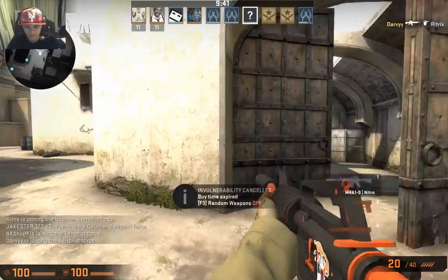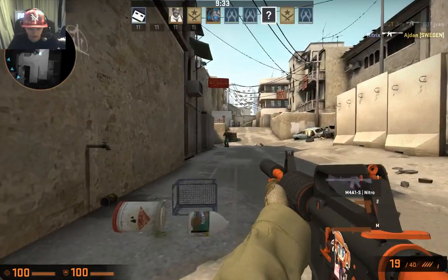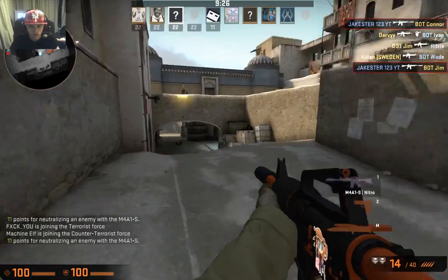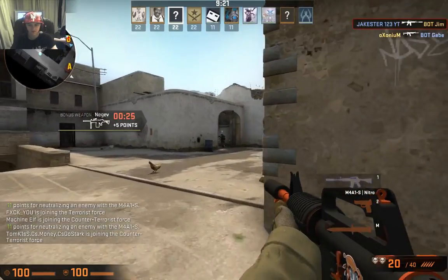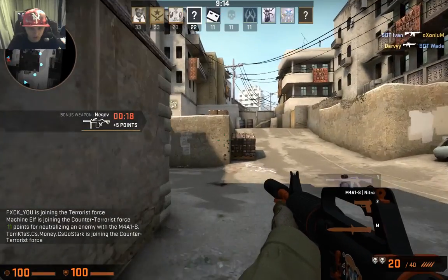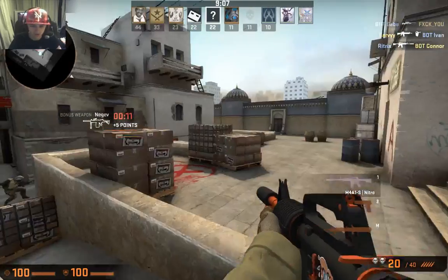It looks a bit angled for you guys but it's easier for me. First thing we're going to do is move around this corner before my fingers hurt. We get that guy — that's one down. And that's two down. Two kills, no deaths which is relatively good. Let's keep going and move along this area.